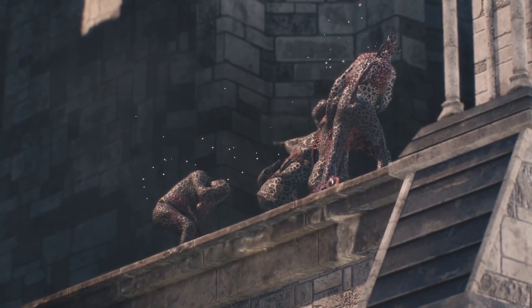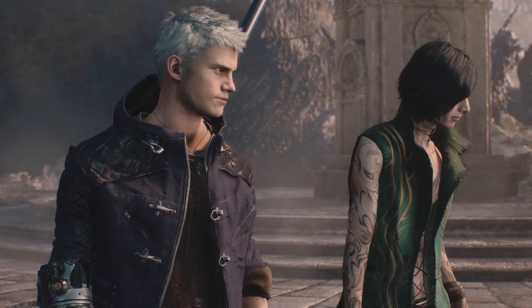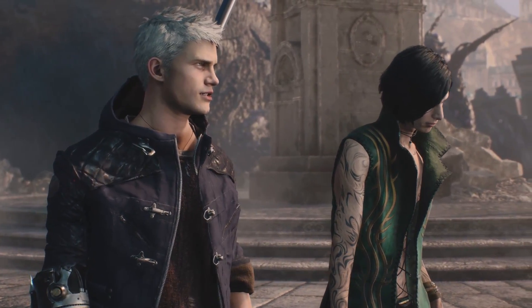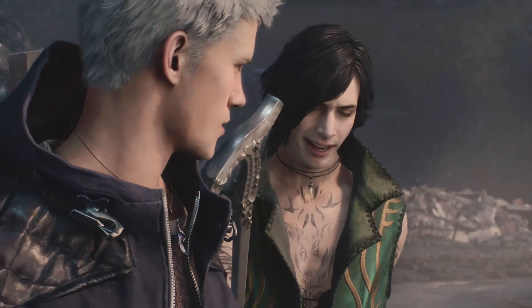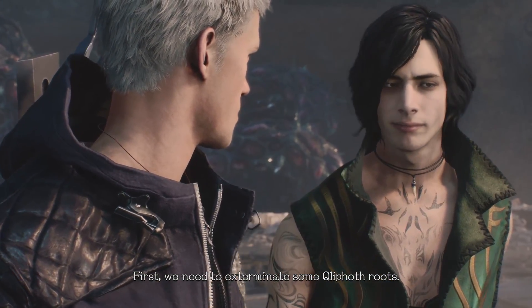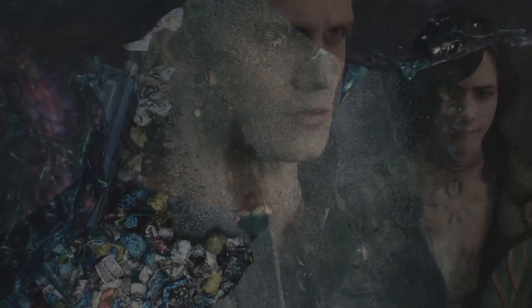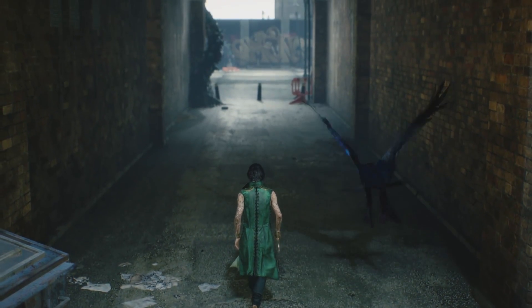V's alternate costume apparently is a reference to someone named Gliver, having a green color scheme and the patterns of Vergil's trench coat on V's alternate costume. This is due to the fact that V and Gliver are essentially the same being. Gliver is a disguise that Vergil donned in Devil May Cry Vol. 1, the written novel. I didn't realize that until I looked it up, so I thought it was a pretty cool reference. If one of you guys want to elaborate more on that, I'd love to hear it down in the comment section below.